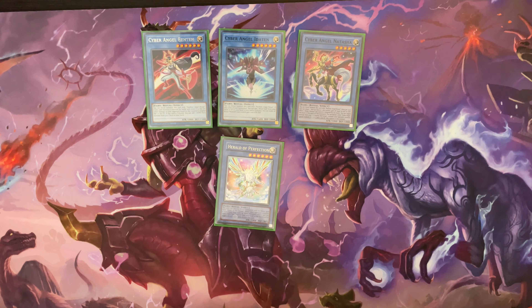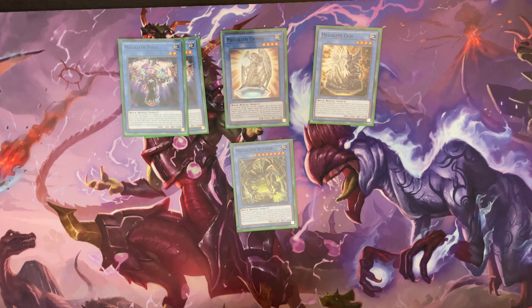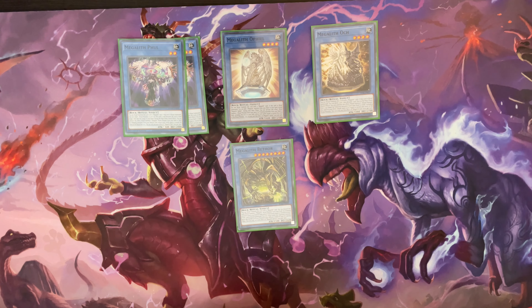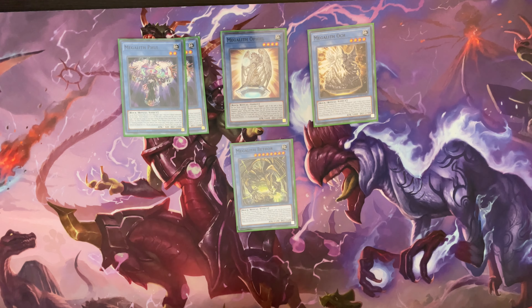We also have the one Herald of Perfection. I decided to go with Herald of Perfection over Herald of Ultimateness because this is much easier to search, especially since we're running Prep. Being able to search this card is really important because sometimes you're running out of gas with just the one Benten. Next off, we have the Megalith package: two Phuls, one Ophiel, one Auk, and one Bethor. The Auk I really like because if you don't have Prosperity in hand, you can use Auk to dig a little bit deeper for cards you might need. Sometimes you can draw a Prep off of it, which is mega useful. If you really feel like you don't need it, you can always Xyz it out too, which I ended up doing a lot of games just because it wasn't super necessary for the engine.